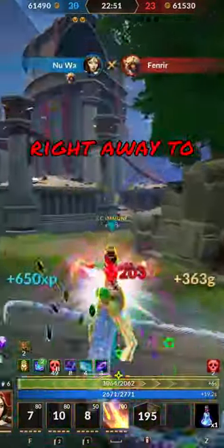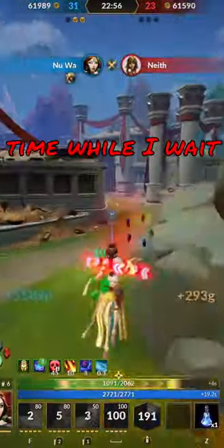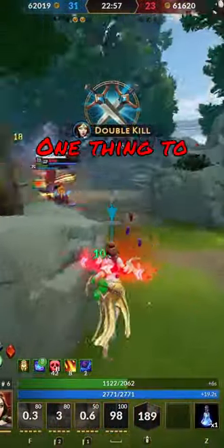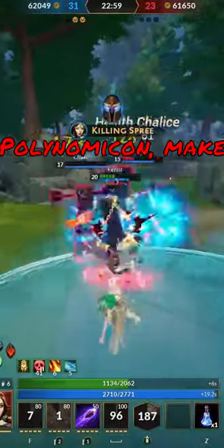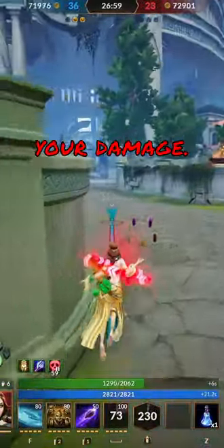3, 1, and then ult right away to help distract the enemies off of me and burn time while I wait for my cooldowns. One thing to note: if you are building Polynomicon, make sure you are getting those autos in between your abilities to maximize your damage.